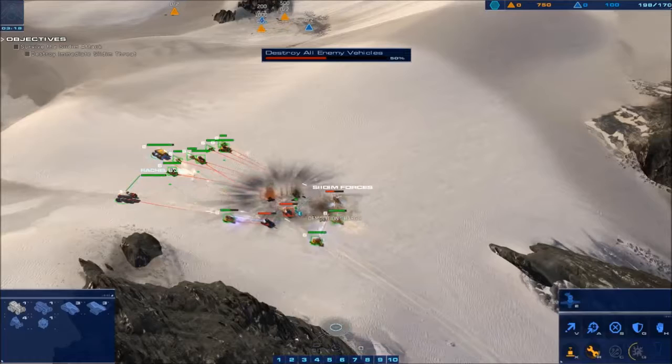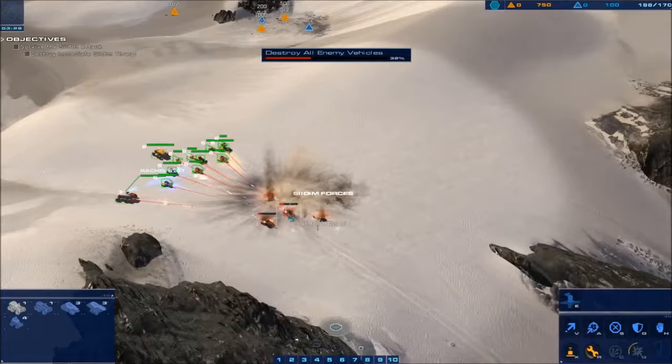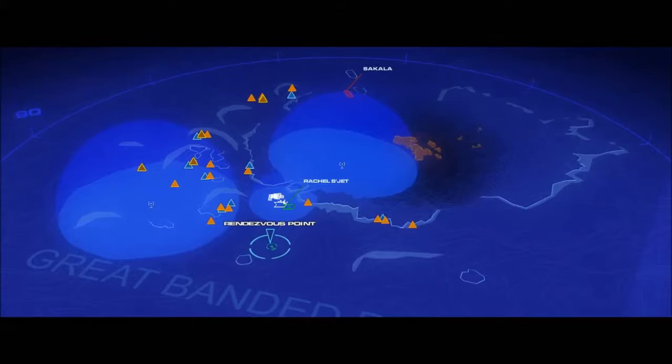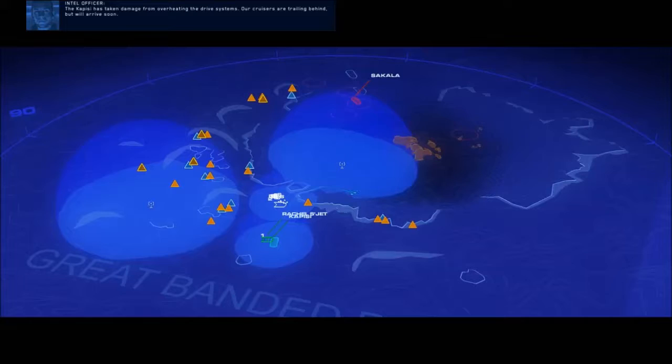After that, just focus down all units. Rachel's strike force is outmatched — she must disengage and rendezvous with the Capici at once. Pardon me, future viewers of YouTube — I was talking to someone in my chat. The Capici has taken damage from overheating the drive systems; our cruisers are trailing behind but will arrive soon.